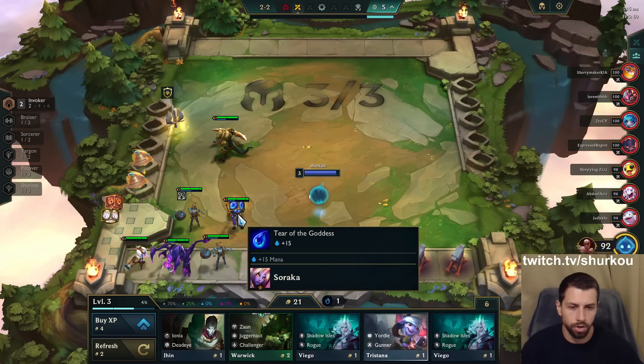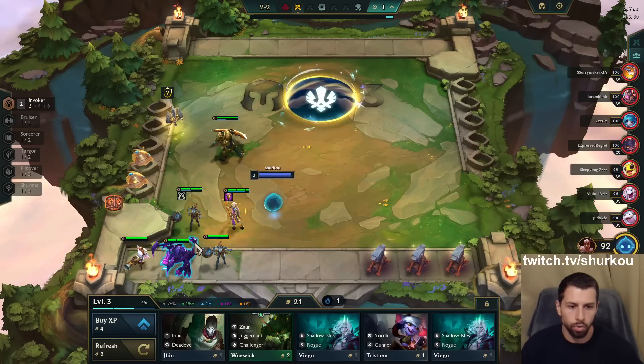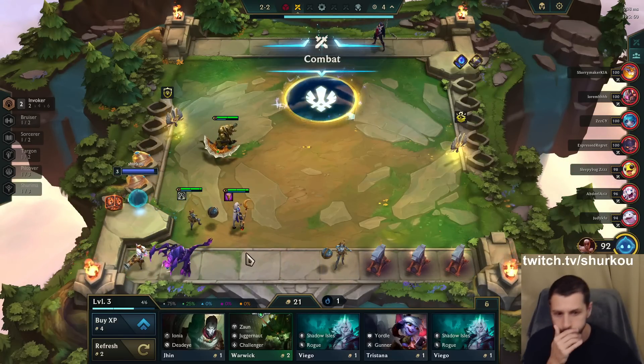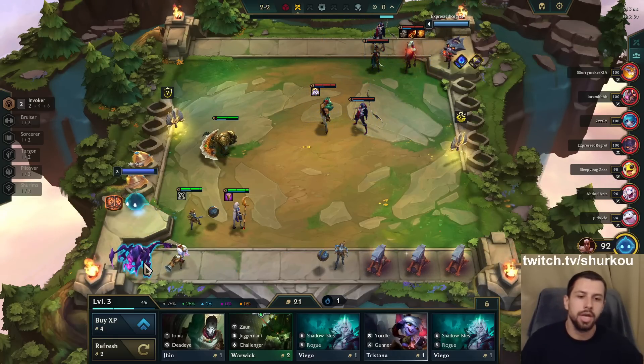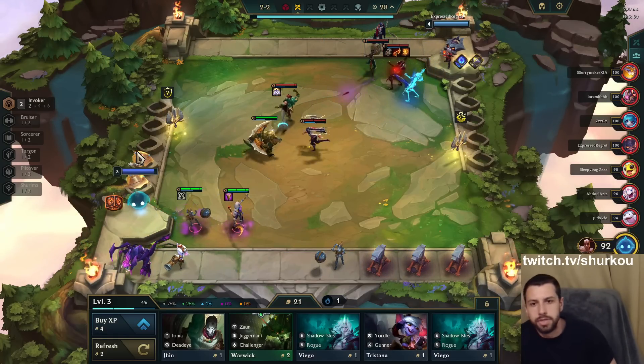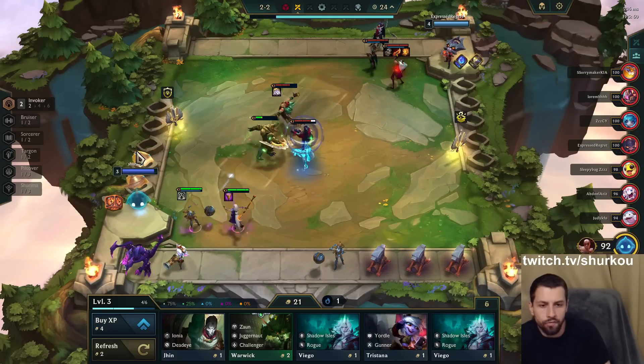I'm gonna go six Invoker, so I don't need mana generation. I just need AP on as many invokers as I can get. And we just go three-star Orianna — she should do a lot of damage. Because six Invoker gives you so much mana, we definitely don't need mana generation. We just go full damage on Orianna.